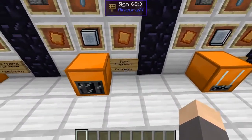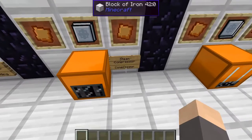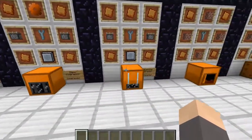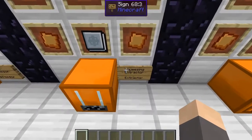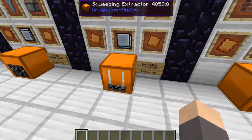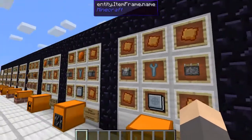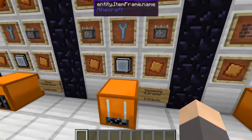The steam compressor behaves a lot like the IC2 compressor and does all of the IC2 compression recipes. It takes 4 bronze plates, 1 wrench, 2 pistons, 1 bronze gear, and a basic tier machine hull. Then there's the extractor, another IC2 machine clone you can use much earlier before you get steel — it takes 5 bronze plates, 2 pistons, a wrench, and a basic tier machine hull.